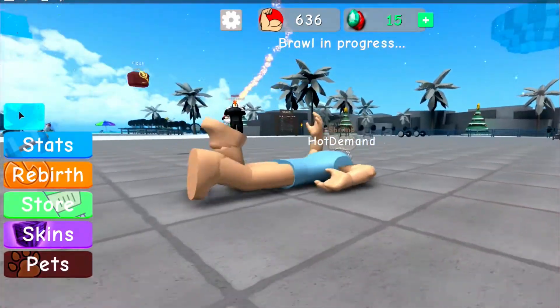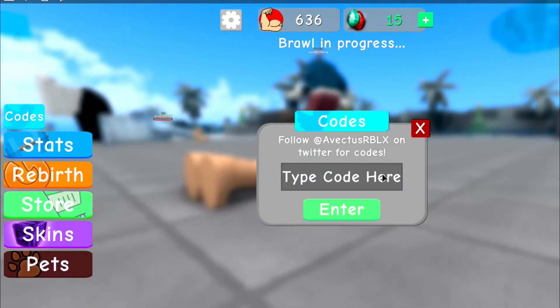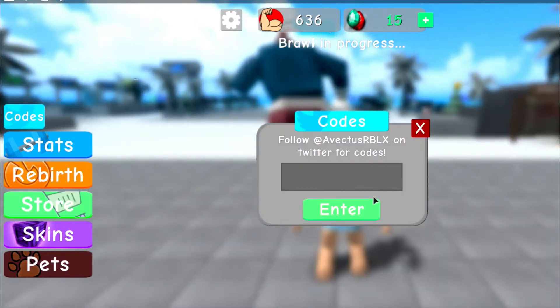I will go ahead and give you guys the codes now. To get to the codes, on the left side of your screen there's a little codes button. You want to click the codes button, and here you guys can put in your codes.